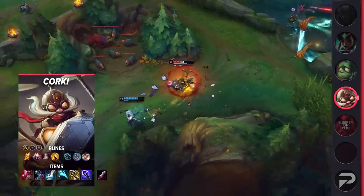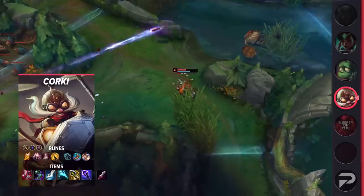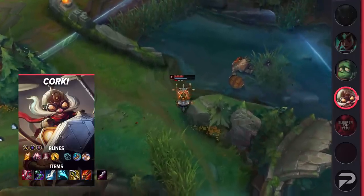Then build into Immortal Shieldbow, Sorcerer's Shoes, and Manamune. After that, you'll grab Essence Reaver and Infinity Edge, and top off the build with either Void Staff, Rapid Fire Cannon, or Bloodthirster.